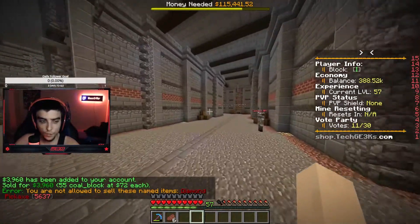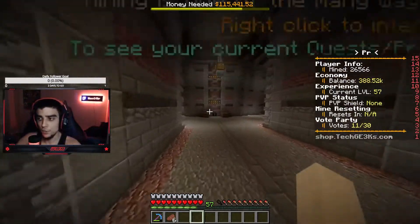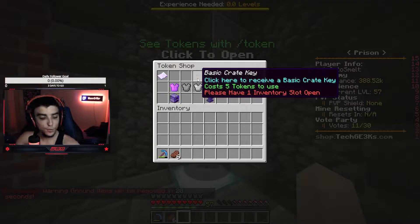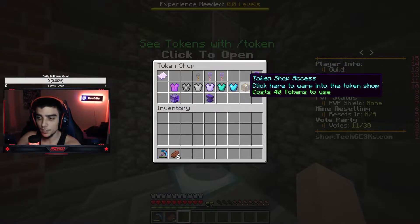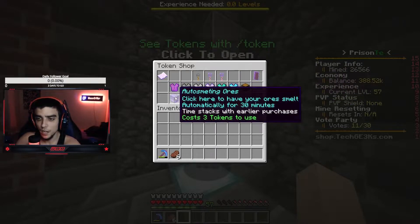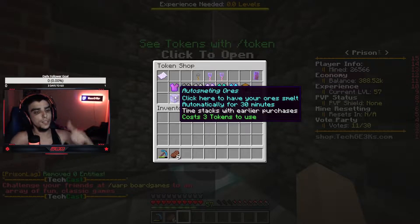That was about 52,000 — that's lit. Two more of those and we'll be in J rank. I really want to save up my tokens and buy a really cool key or use the token shop, but it costs 40 tokens. Anyway, we're going to do auto-smelting and we'll be good to go.